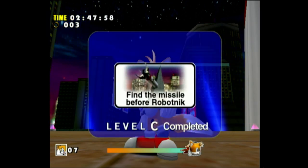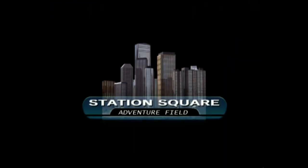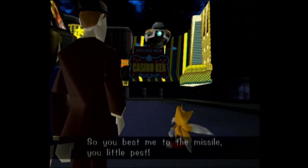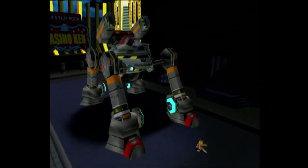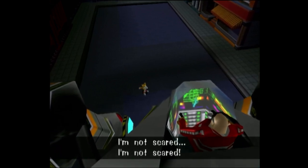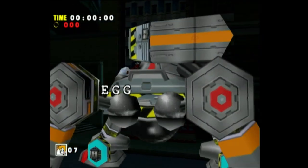That was the last of the Tails levels - that wasn't too bad. We're back in Station Square. Eggman says 'So you beat me to the missile, you little pest. I will make you all pay for this!' We're fighting Eggman but this time as Tails. This Eggman fight works a little differently than the one as Sonic - this is the Eggwalker.